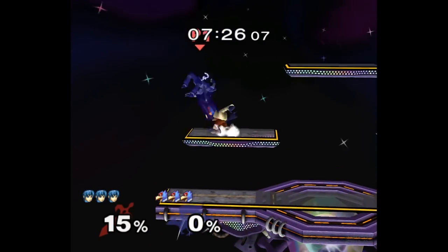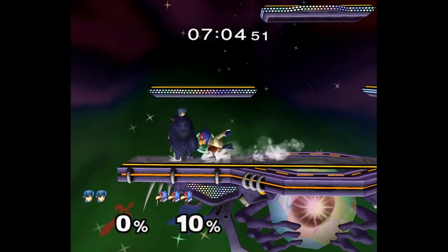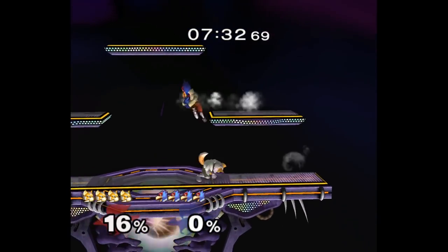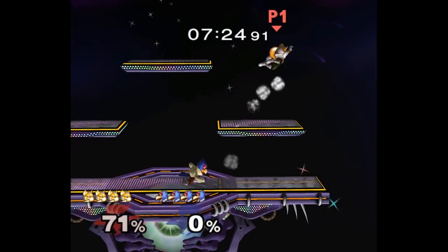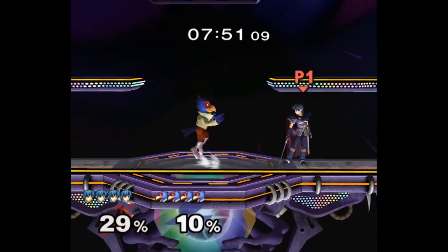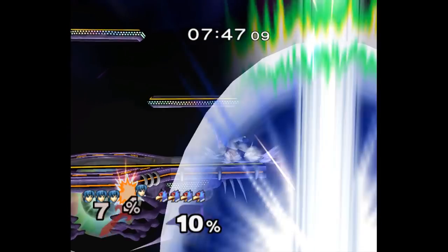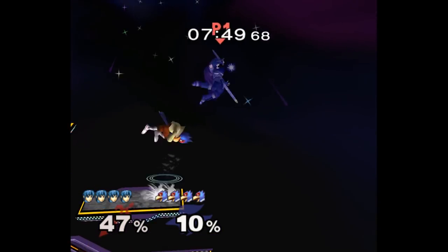One shield pressure option that works a lot is to laser and then jump forward and shine almost instantly. You don't even have to stay grounded and you get a fat combo off of it. The only problem is you lose your double jump, but you can stay safe by wavelanding on a platform instead. And if your pressure is ultra sick, you can wavedash backwards off the platform and cover their roll. You can also do this jumping shine if you hit a solid down air but they SDI away hard — just instantly jump shine and waveland on a side platform to follow up.